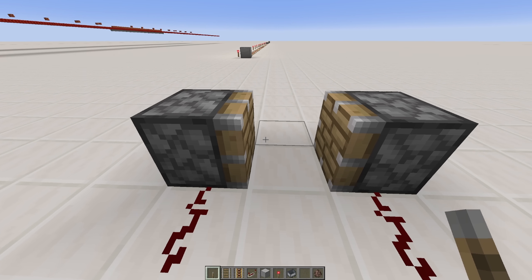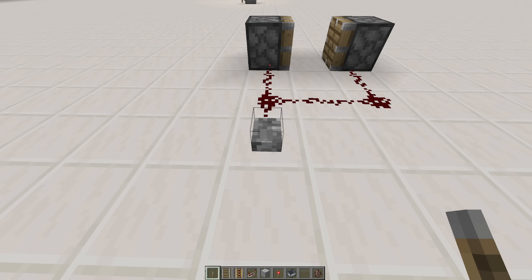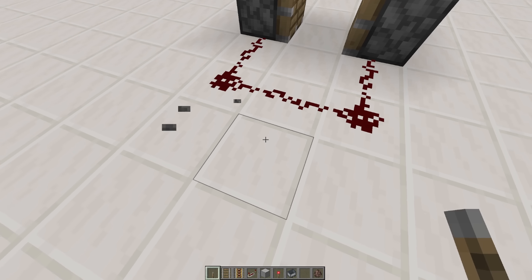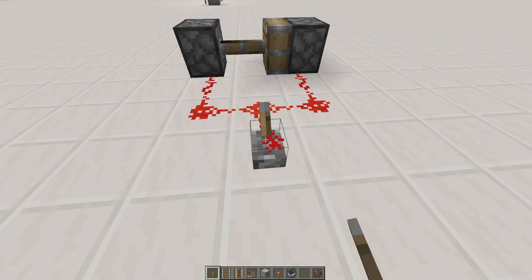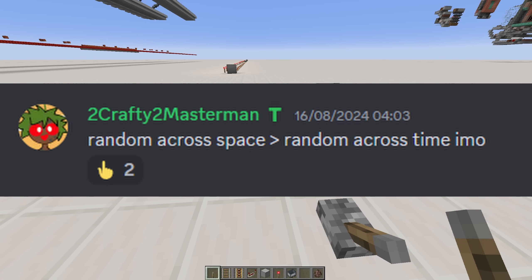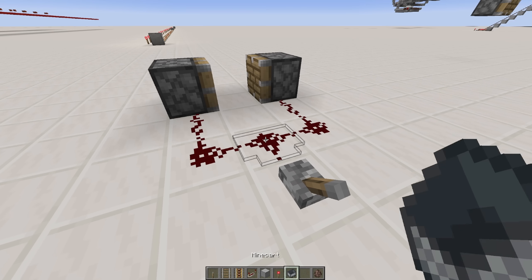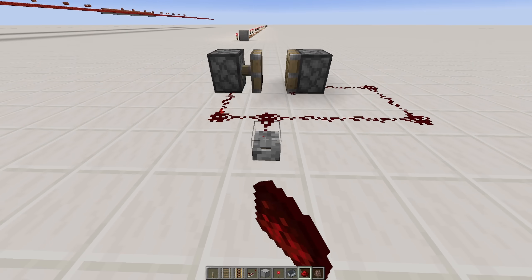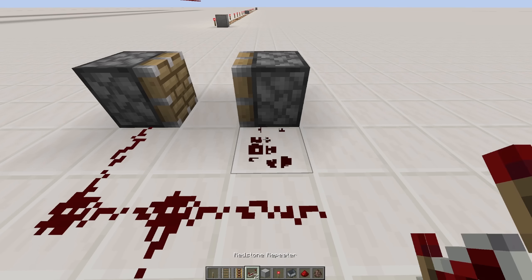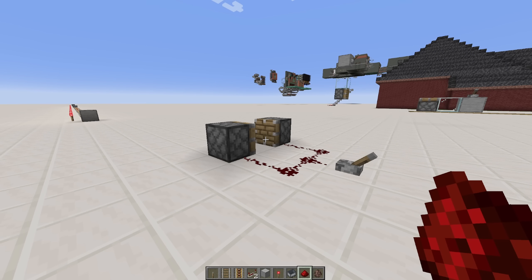When you have two conflicting pistons, it will now prioritise the one which is closest to the source. If I put the lever on the left side, the left piston will always activate; if I put it on the right, the right piston will always activate. But the thing which is really controversial is if the lever is in the middle — because it's halfway between the two, it is now random. Redstoners do not like randomness, but honestly, when is this ever going to come up in a redstone design? You can just extend one side or stick in a repeater. These people complaining are just being a bit arsy if you ask me.